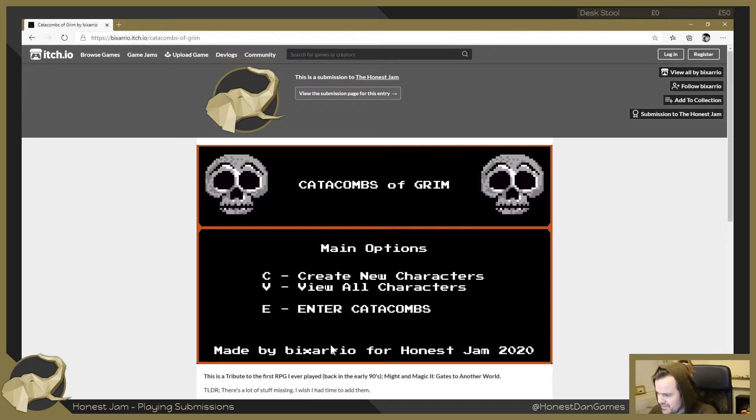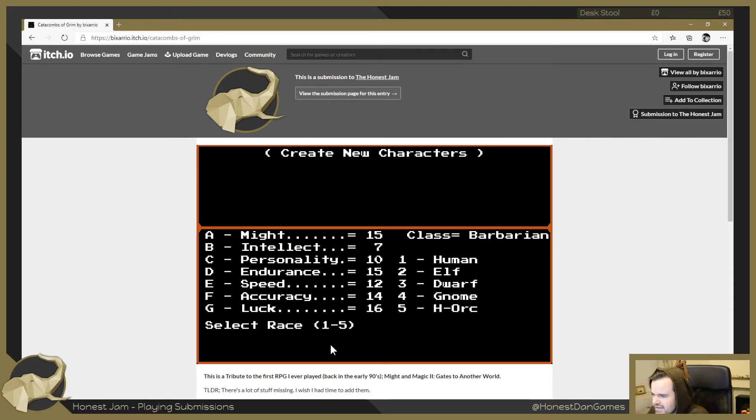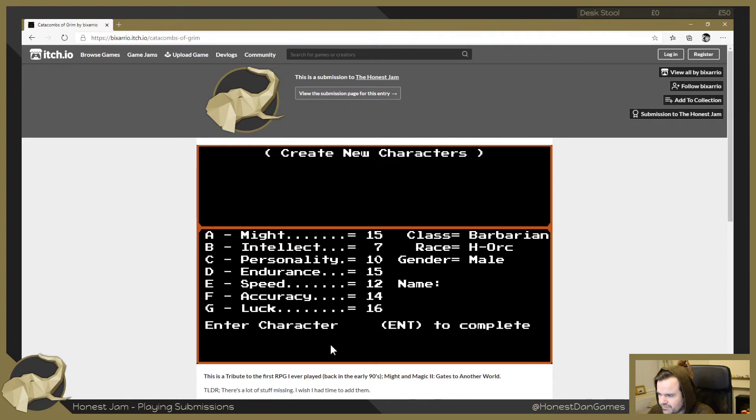We're gonna make a new character. We already have an archer - let's create a barbarian. A dwarf, barbarian, elf or orc? Let's go orc - half orc - let's go male. My name is going to be Dew, like when I used to play WoW as an orc hunter. A death screen would have been cool, but still - I'm enjoying this.